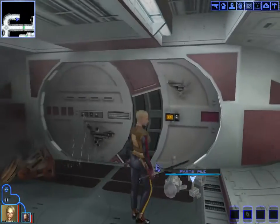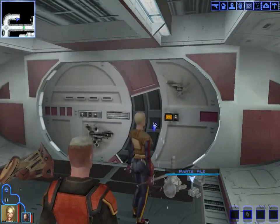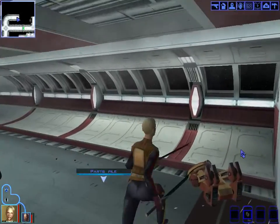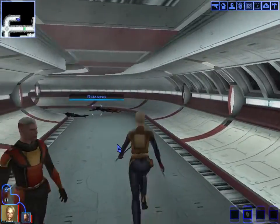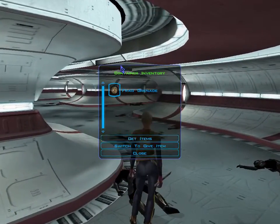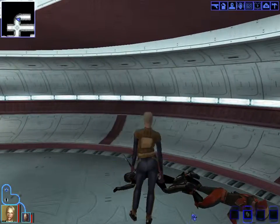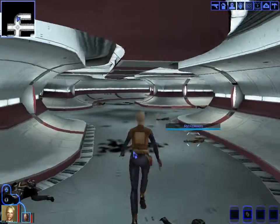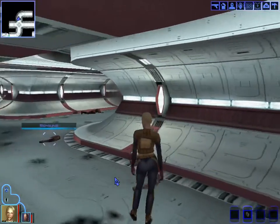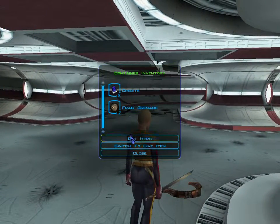There are parts in a drawer — we need them because we have the repair skill. We grab the items and search nearby corpses as well. We also pick up credits, which will probably be incredibly useful.